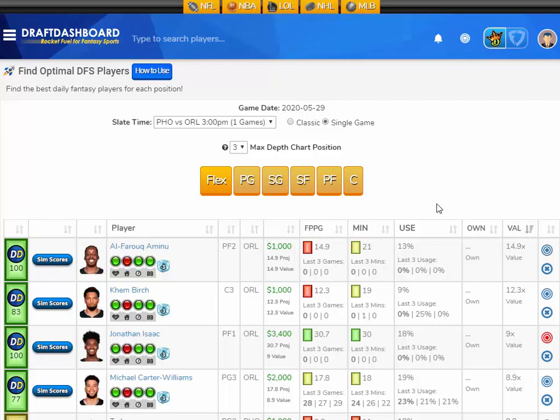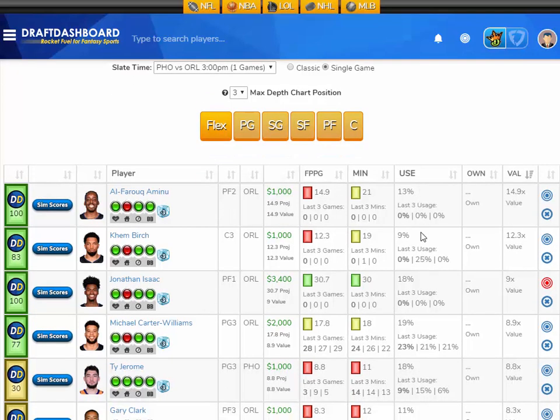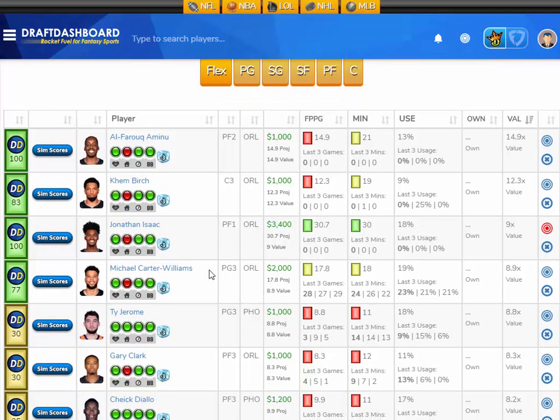Let's take a look at this DraftKings showdown between the Phoenix Suns and the Orlando Magic. I'm going to start off by giving you the top value play on the slate. And we got a winner here guys — this guy's a lock, get him in your lineup. It's Jonathan Isaac.